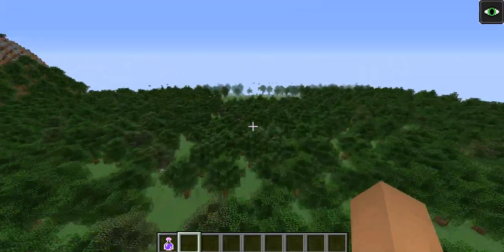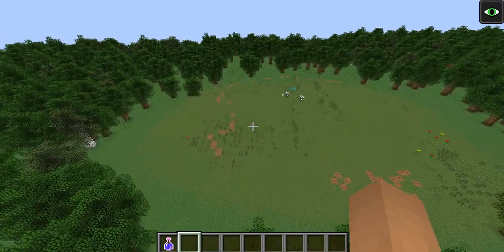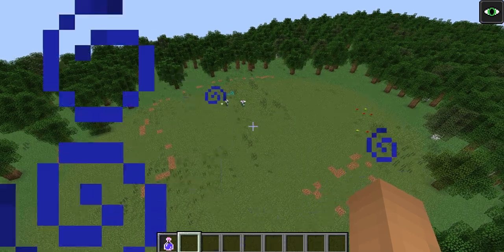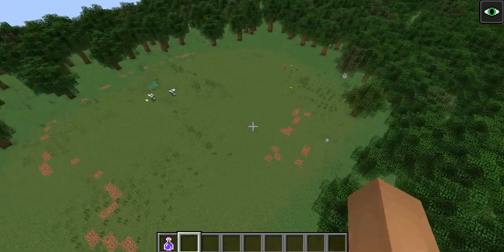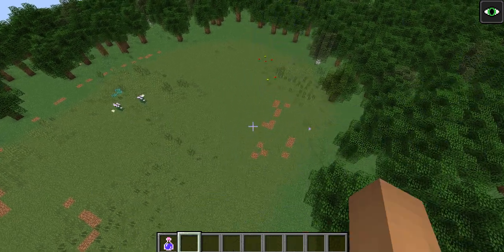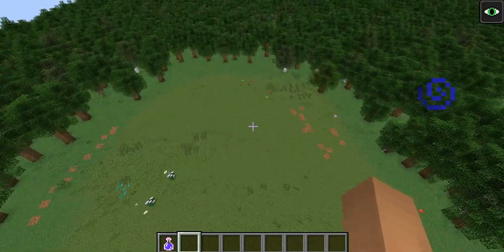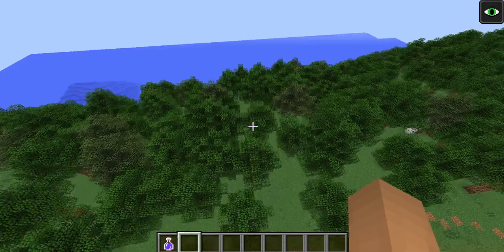If you don't know what this area is — I was planning to build the Jurassic Park visitor center but I decided not to. Those little marks are just where the visitor center was going to be. If you want to build your own little visitor center here, go ahead — I don't mind.